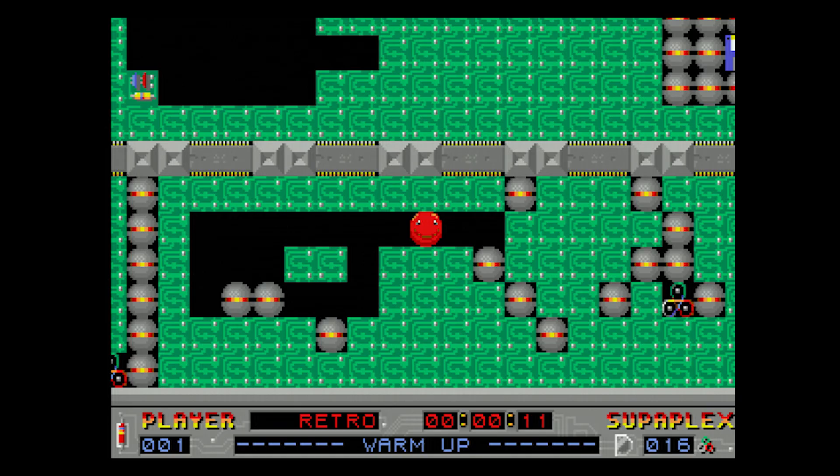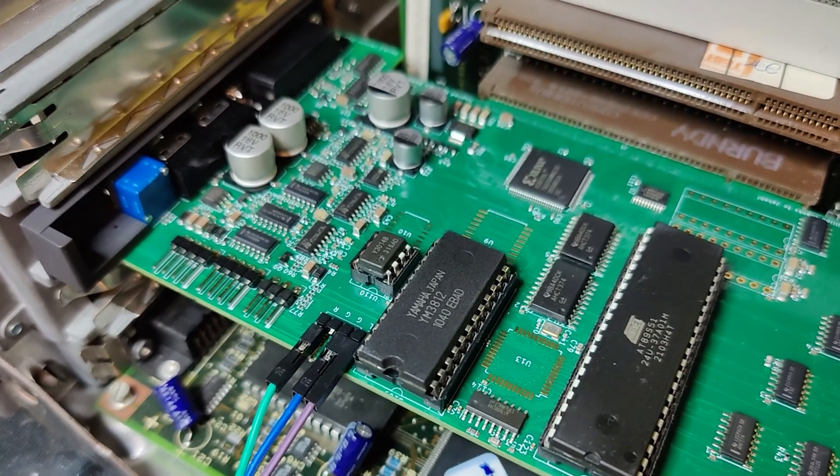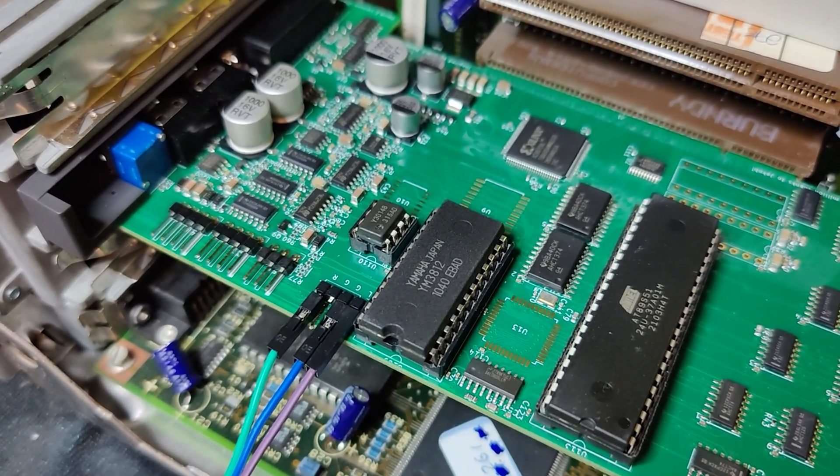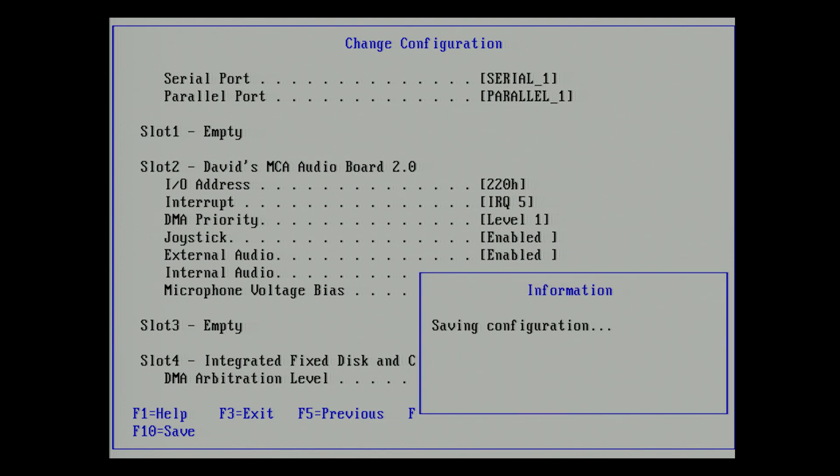This is the machine we will be using — it's my PS/2 Model 55SX running a 386 at 16MHz. As you probably know, we need to use our reference disk for configuring our PS/2 system with a new device. We also need to download the ADF file from David's website and copy that to the reference floppy. The configuration is quite self-explanatory. Worth mentioning again is the feature for routing the sound output from the Sound Blaster card to the MCA bus, where it can be picked up by other sound cards or the PC speaker. But since the volume of the internal speaker is low and the hard drive and power supply fan is loud, this is not a feature I will be using.